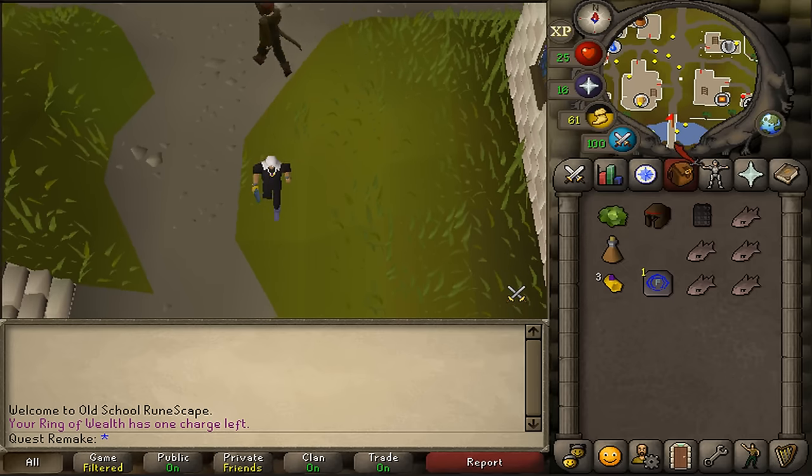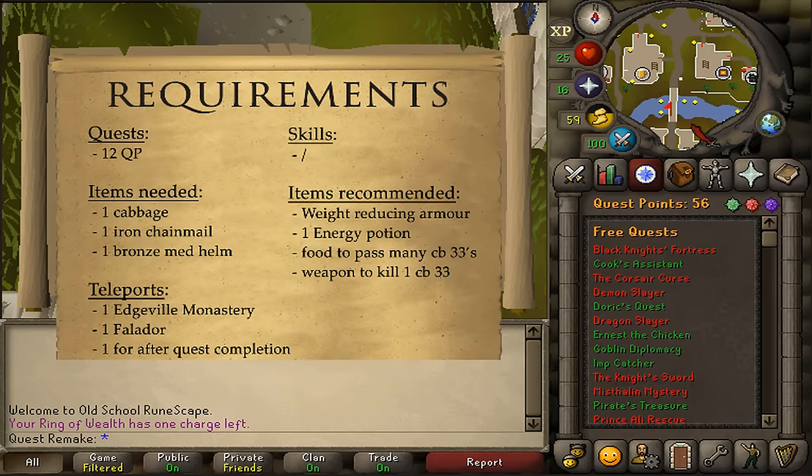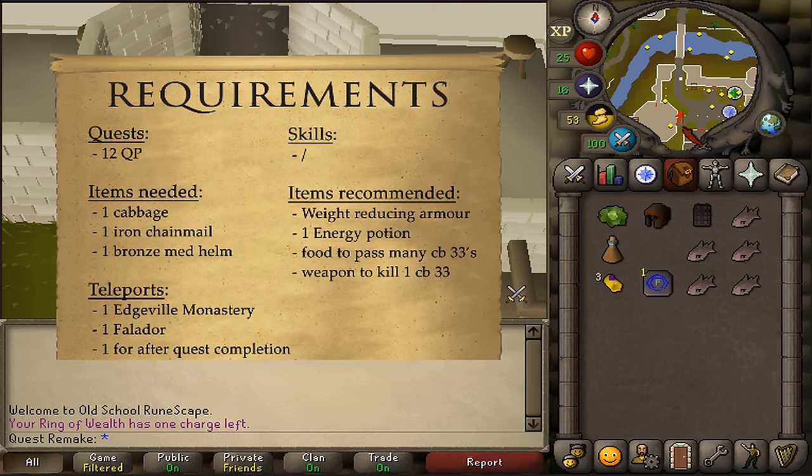Welcome to my quick guide of the quest Black Knight's Fortress. There are no quest requirements, but you will need to have 12 or more quest points. There are no stat requirements, and the items needed are a cabbage, a bronze medium helm, and an iron chain body.